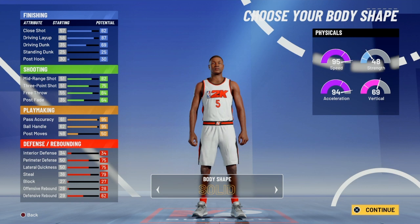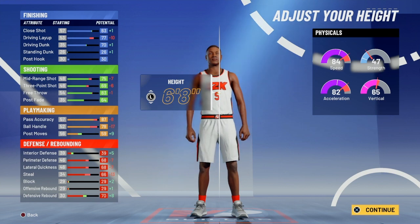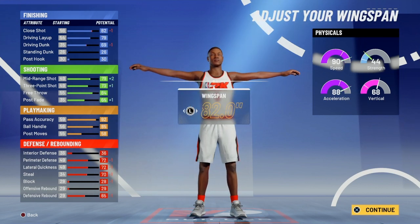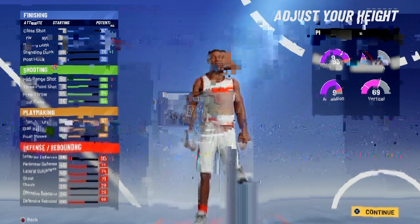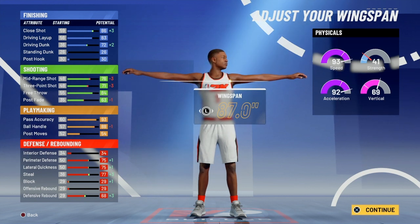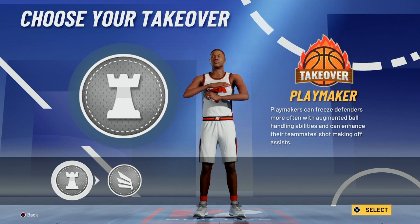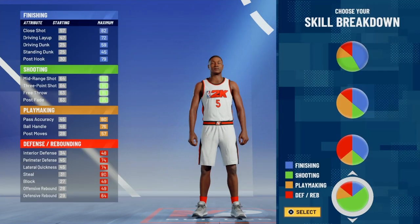You can make this build six-seven, though six-eight is kind of useless. At six-seven you're the tallest you can be — go lowest weight. For six-six, go max wingspan: your three-ball is a bit better, your dunk is a little better, your defense is better. I'd recommend going six-six with max wingspan and choosing the playmaking or slasher takeover.